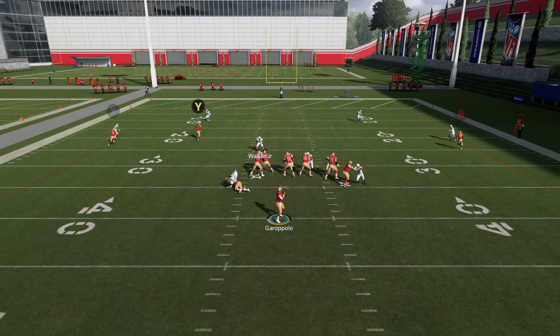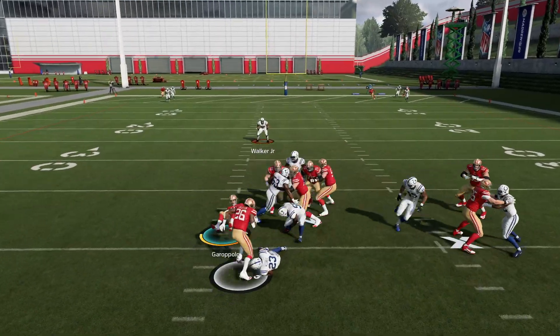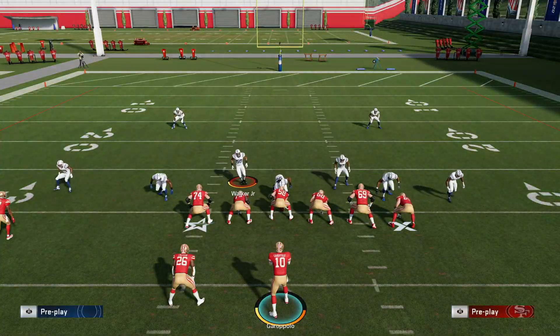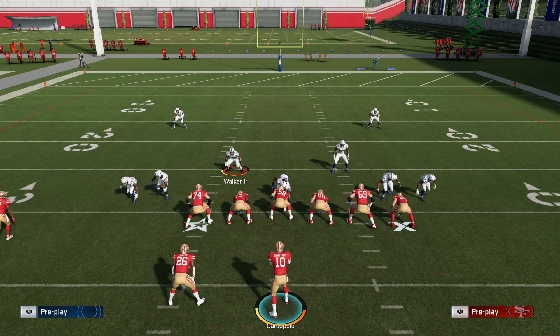Snap the ball — see the running back chop blocks him beautifully and you get all the time in the world. This is a very simple way to do this. You can use all of these blocking methods and definitely play around with them to get a good feel. Every single one can be implemented for every formation as long as the tight end and the running back are on opposite sides of each other.